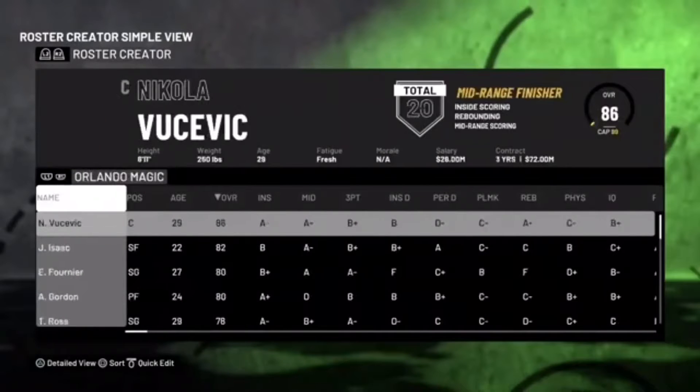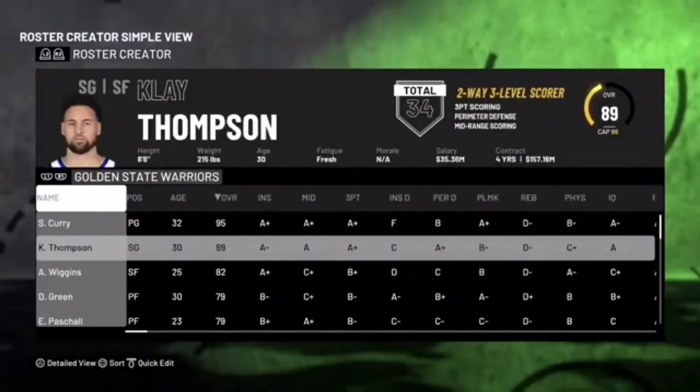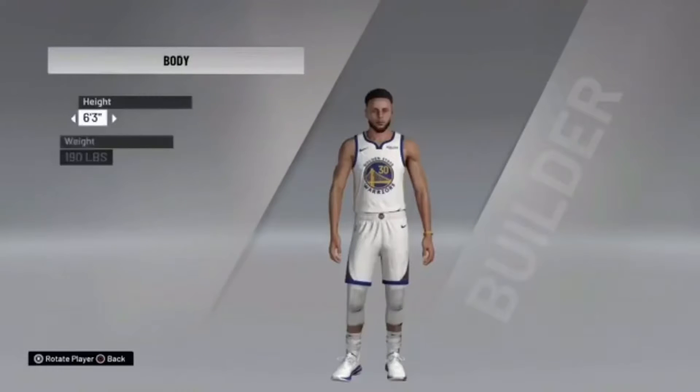Select the player that you want to edit. I'm gonna use Stephen Curry — he's the best one to do this with because there's not too much you have to do with him. To edit the player, head over to him, hover over him, hit X, and then go to Edit Player.